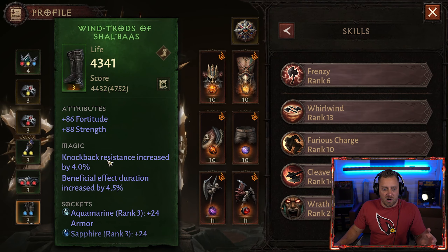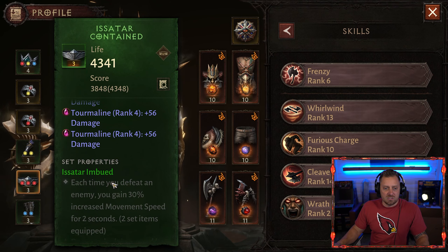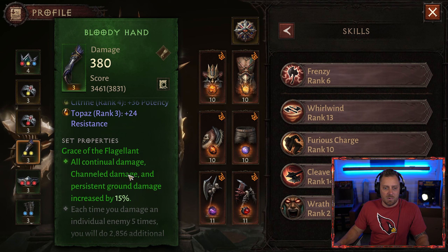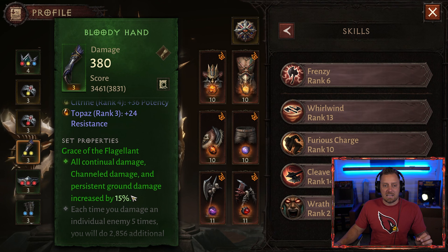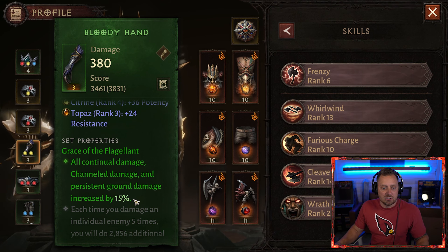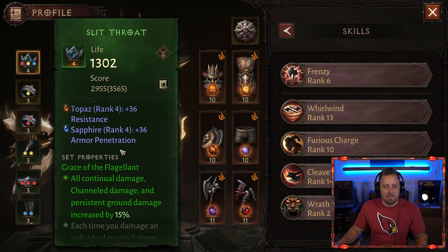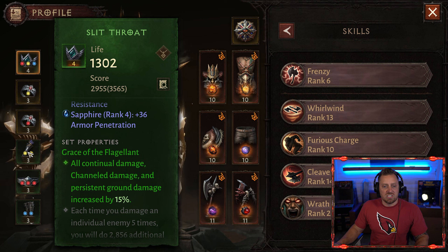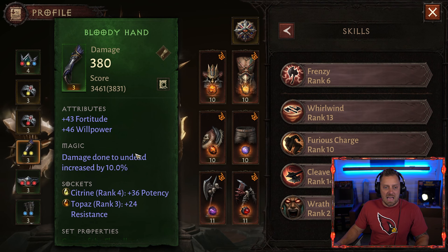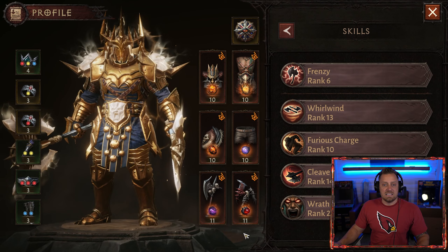Let's look at some of my set items so far — really only two of them matter. When we have Grace of the Flagellant, we have the extra 15% ground damage unlocked. The goal is to get that unlocked for more damage. We have it from the top with Slit Throat, helping our Flagellant, and from the bottom with the Bloody Hand. The goal is to get all of the Flagellant pieces, at least for now.